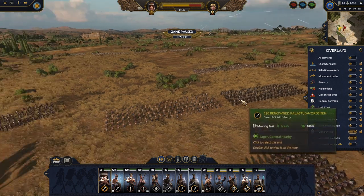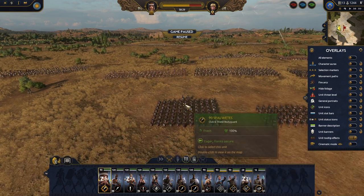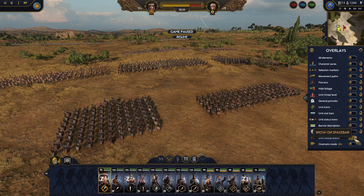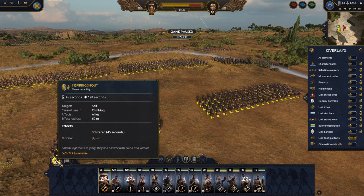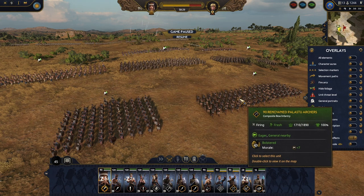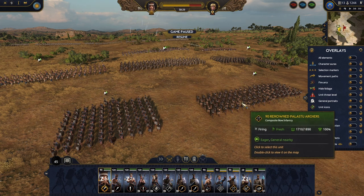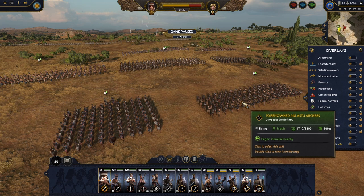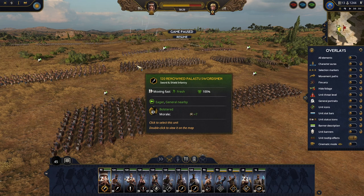Unit tooltip effects. This one is very tricky and many of you will wonder what the heck this is. Let me show you with my hero. I have this shown and I have some ability — inspiring shout. When I activate it, I can hover over my units and you can see the unit is bolstered, having morale plus seven. When I turn this off and hover again over such a unit, you are not seeing the effects of such abilities. So now we finally know what unit tooltip effects actually does in battle.